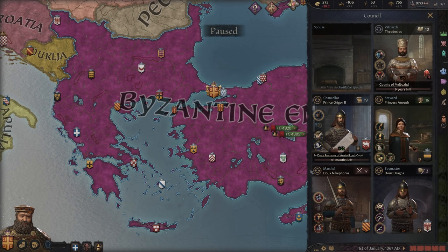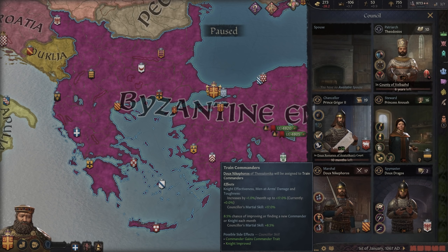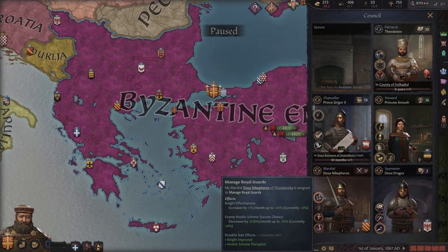The marshal has received a bit of an overhaul. Organized Army now improves garrison and levy size while buffing reinforcement rate, and also reduces maintenance costs — potentially quite significantly with a high skill level. Train Commanders now increases knight effectiveness and men-at-arms damage and toughness over time, as well as potentially improving or finding new knights and commanders in your realm. Use this in the months leading up to a major war, as the buffs to knight effectiveness and men-at-arms values are no joke. Manage Royal Guards, available at grandeur level 3 or higher, further increases knight effectiveness while making hostile schemes less likely to succeed.